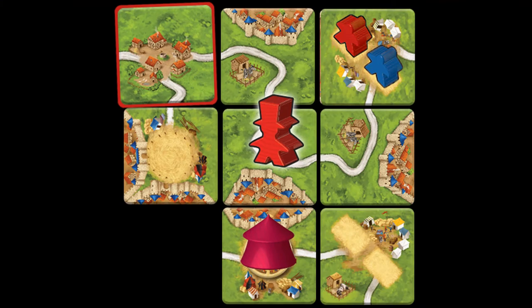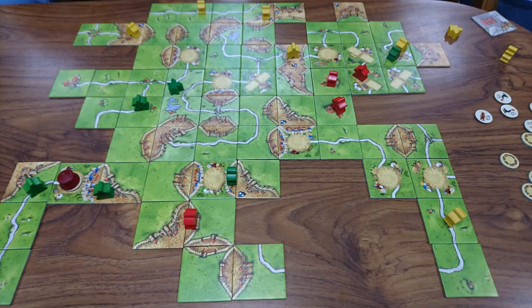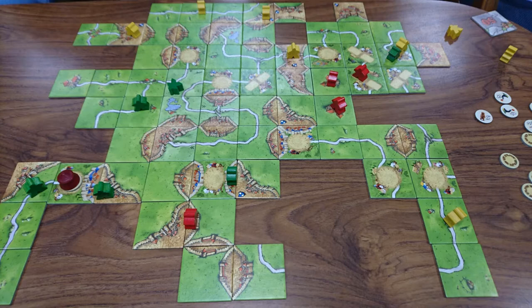Finally, you have the ringmaster. In most circumstances he functions as a traditional meeple - he can be used as a robber, knight, monk, whatever. But if he is next to any of the circus or acrobat tiles when he scores for his own feature, the ringmaster will score you points for every circus or acrobat tile that surrounds him. So you want the ringmaster to be close to the expansion tiles. You mix the tiles with the original ones in the bag, and those are the three new rules in Under the Big Top.